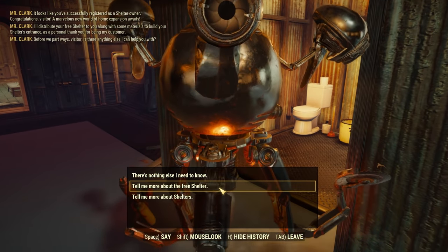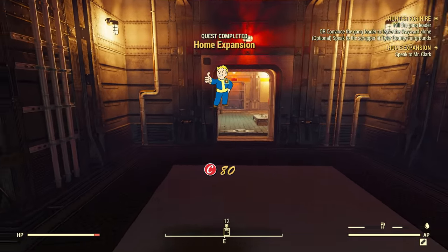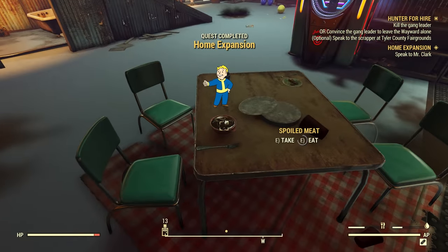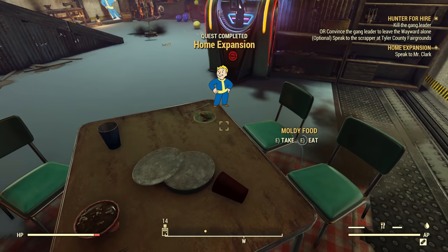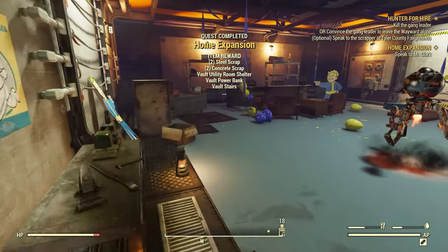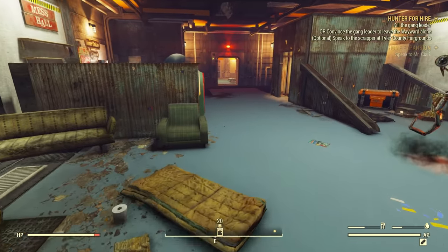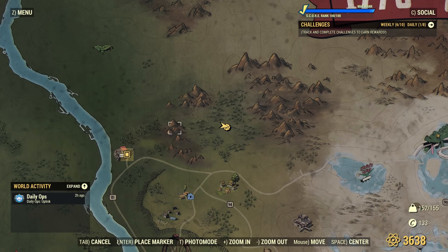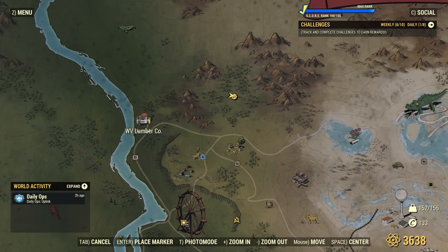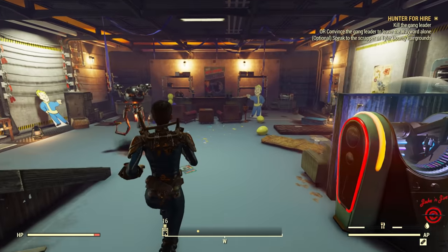We get 60 caps for doing that — pretty sweet. We've also got some cooking stuff if we need it. Spoiled meat on the table, isn't that lovely? We got our vault shelter and 162 XP — it's not much XP, but seeing as we're in this neck of the woods anyway, that's pretty sweet. So now we just got to go into the West Virginia Lumber Co., where we will need to persuade the people in there to leave the Wayward alone.